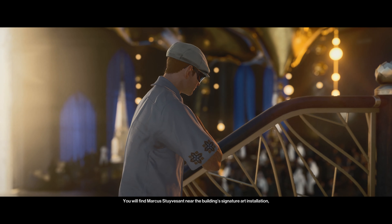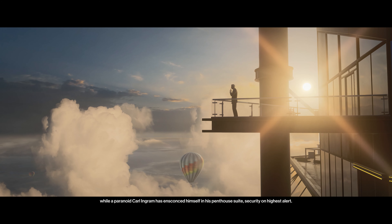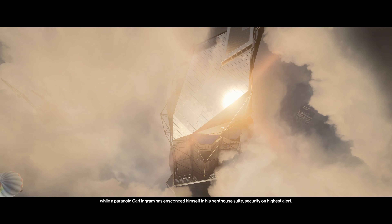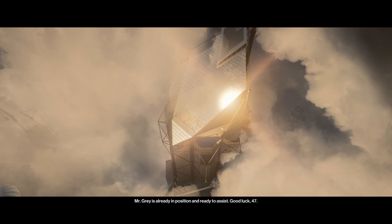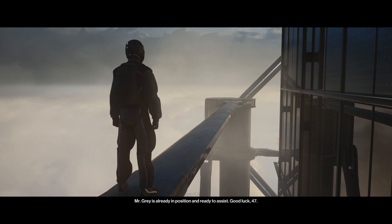Today is the inauguration of the Scepter, and the ceremony is well underway. You will find Marcus Stuyvesant near the building's signature art installation. While a paranoid Carl Ingram has ensconced himself in his penthouse suite, security on highest alert. Mr. Gray is already in position and ready to assist. Good luck, 47.